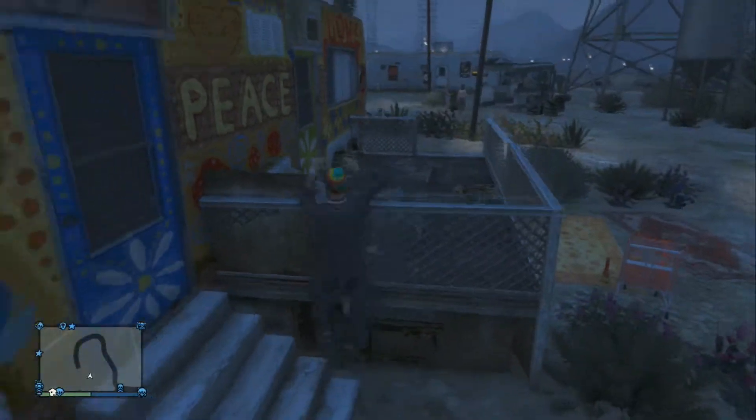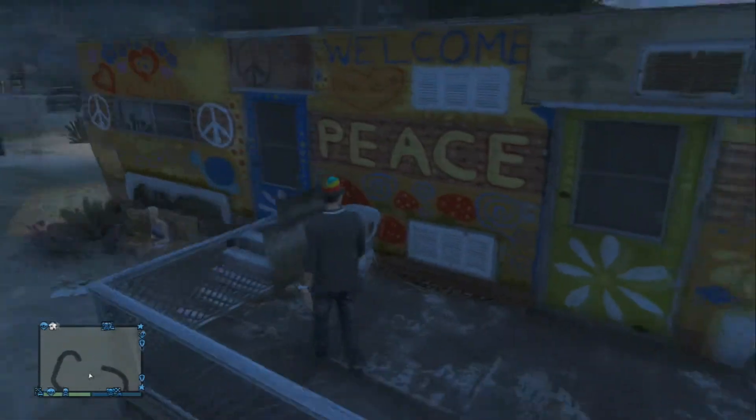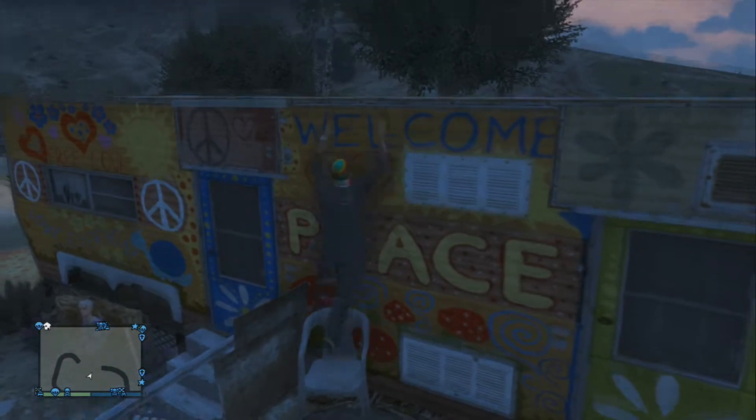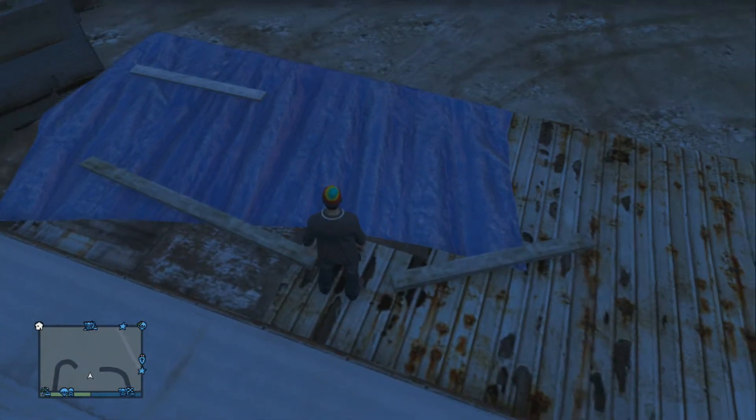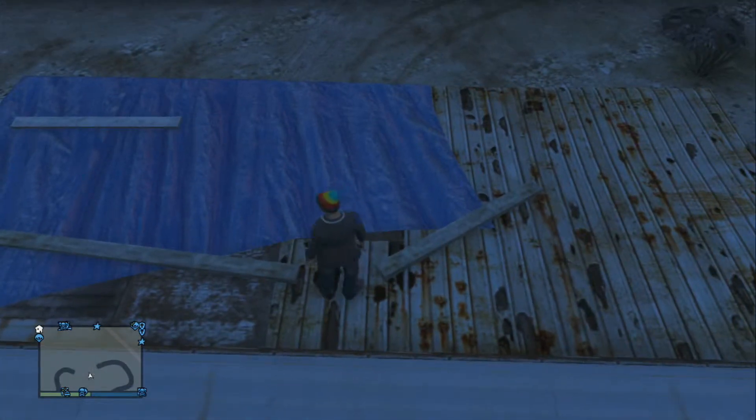And then to get up from the other way, if you don't have a car, get on top of that and then climb up. Now you're on top. What you're going to want to do is get right in between these two. Doesn't have to be exact, but close enough.